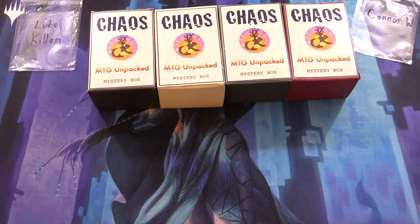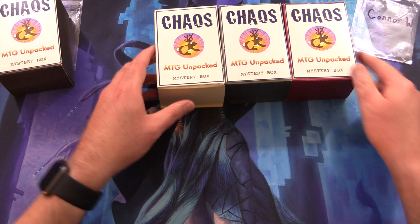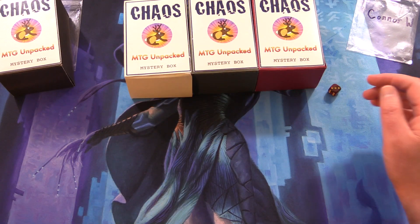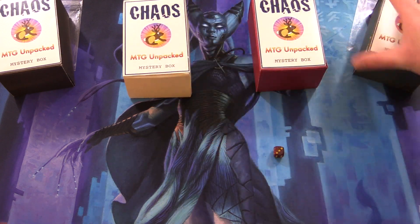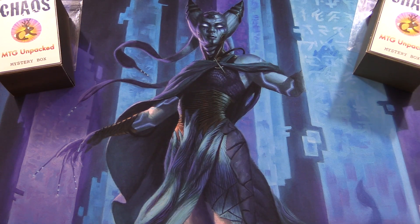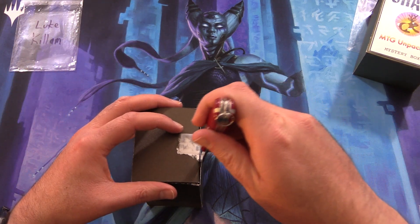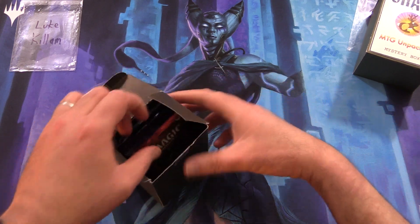We're going to roll one through four here, so number one for Luke. One, two, three, four, five, six — so three. One, two, three, four, and the remaining two we will open in a future video. The theme this month is Phyrexia, so if you've got any guesses for the foils in here, leave them in the comments below.